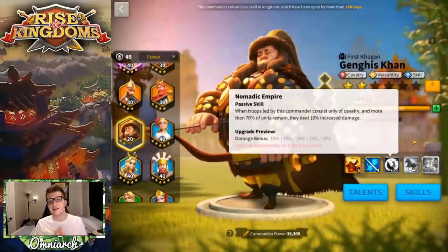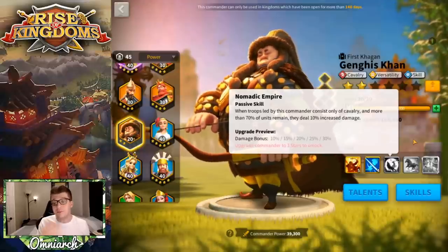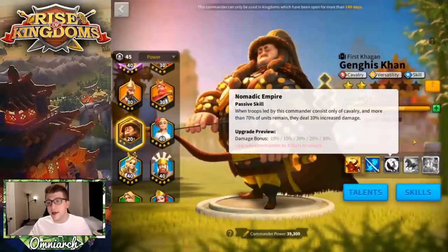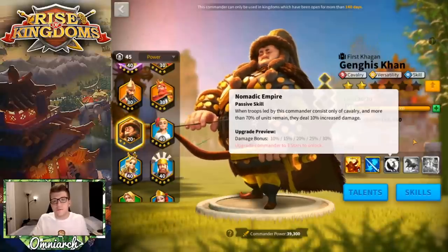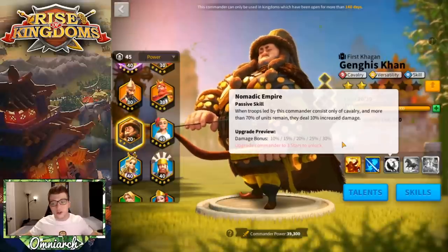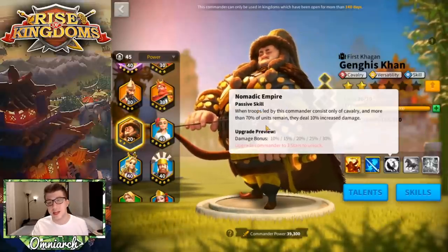Khan's third skill is called Nomadic Empire. When troops led by this commander consist of only cavalry and more than 70% of units remain, they deal 30% increased damage. At five stars this is crazy good. However, you have to have only cavalry and stay above 70% — which is kind of hard for Genghis Khan because he's sort of what's known as a glass cannon. To my knowledge this 30% damage bonus applies to normal attacks, counter attacks, and skill attacks, meaning all damage for your march is buffed by 30% as long as you're above 70% with cavalry. The problem is it's so hard to stay above 70% with Khan.